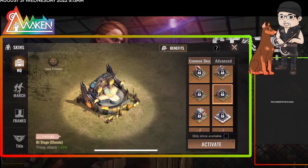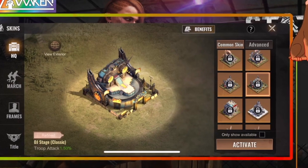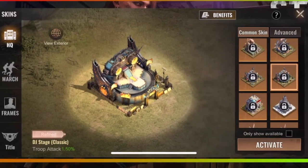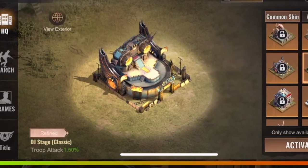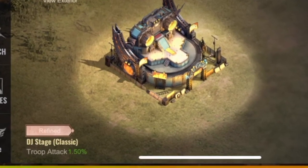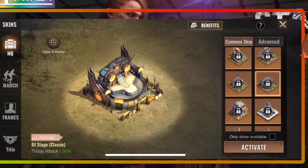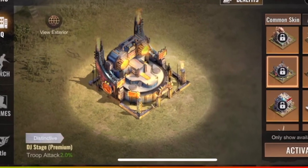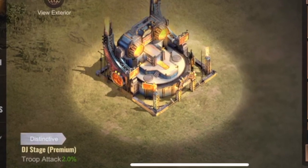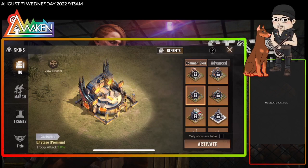It's the same mechanic as before. Basically, you're paying $35 for a permanent HQ which has a troop attack of 1.50. Then you combine two of those — which you'll eventually get on the second one — and you can combine them to get 2.0, which is a DJ State premium.